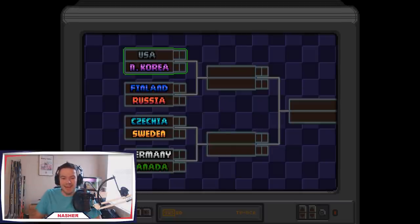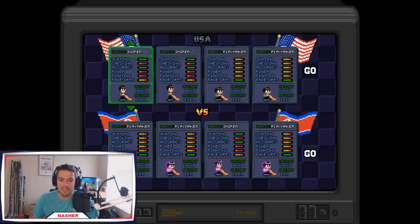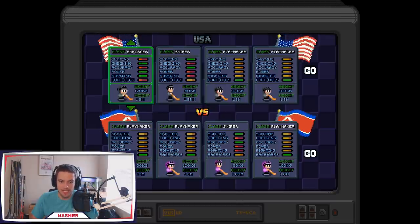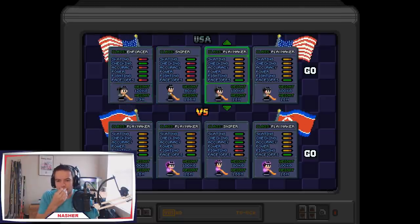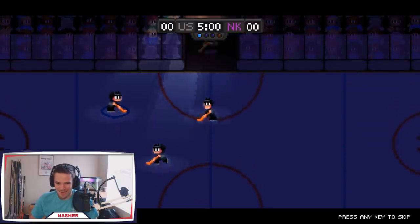We are playing against North Korea — North Korea with a hockey team! That is unheard of in hockey video games. It's a four-on-four game and I get to select different kinds of players. Snipers aren't going to have power checking or fighting, enforcers obviously loaded in those. I'll keep it pretty balanced — maybe one of each. Oh wait, there are only three types, so I have to double up on one.